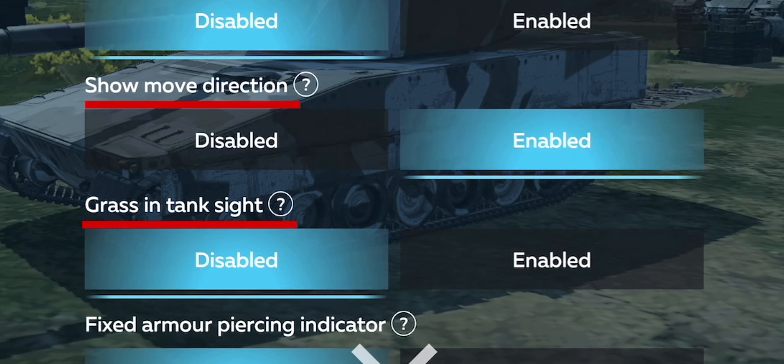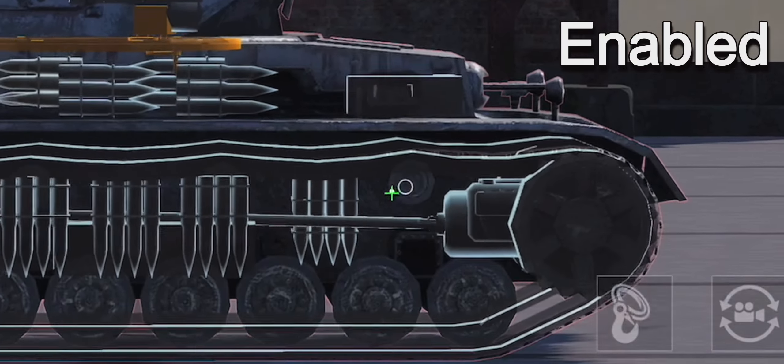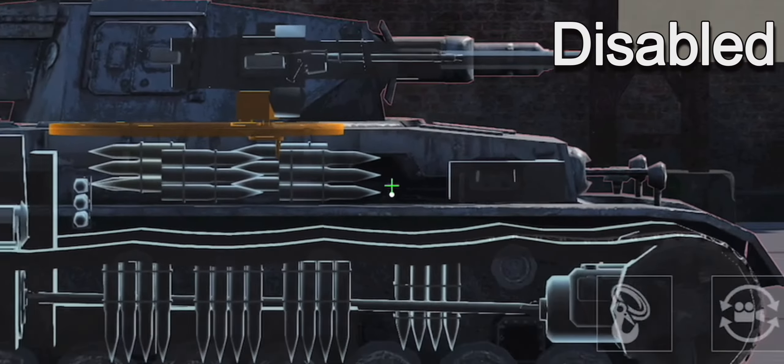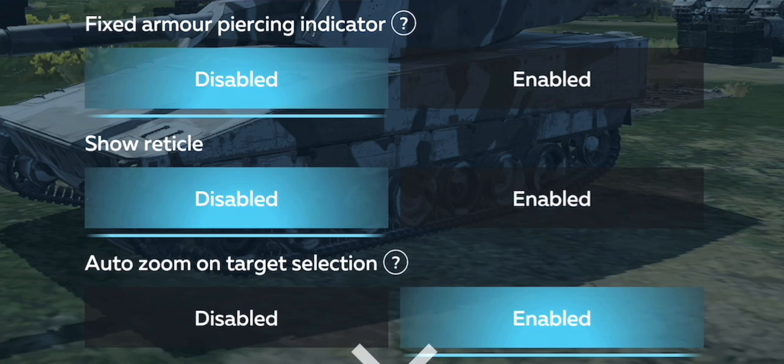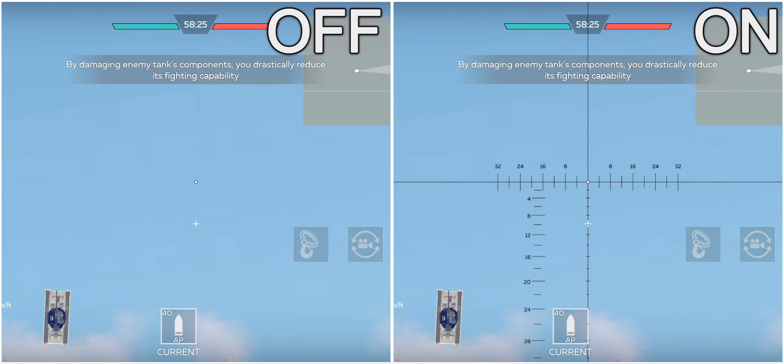Show move direction and grass and tank sight should hopefully both be pretty self-explanatory. Fixed armor piercing indicator, on the other hand, will add an additional unnecessary crosshair on your screen. For less confusion, it is best to just disable this setting so that the bullet drop and armor piercing indicator combines into one crosshair. Similarly, it is best to disable reticles as well. Though many players prefer this setting enabled as it shows the bullet drop and the crosshair more easily, because there is only an arcade mode for War Thunder Mobile, there is already a bullet drop indicator, which is why I choose to turn off reticles. Unless a realistic mode is added, I suggest this setting to remain disabled.